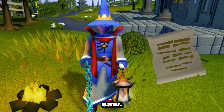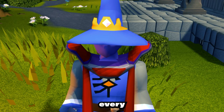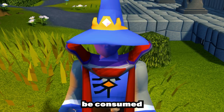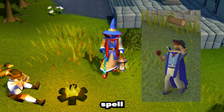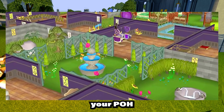Sawmill Vouchers will be introduced, giving you two planks for every log used at the sawmill. They are stackable, tradable, and won't be consumed unless you have space for the planks. They will not be used when casting the plank mix spell, and they are still discussing if they should be usable when making planks in your POH.